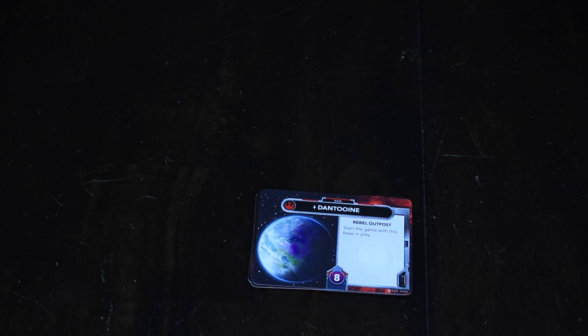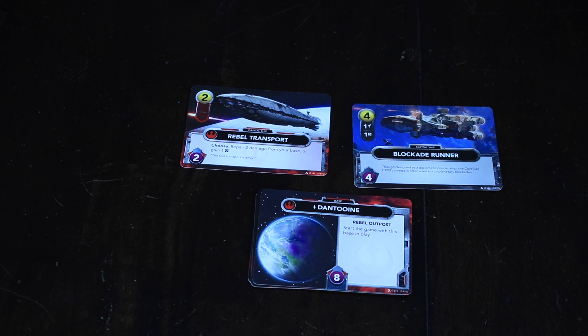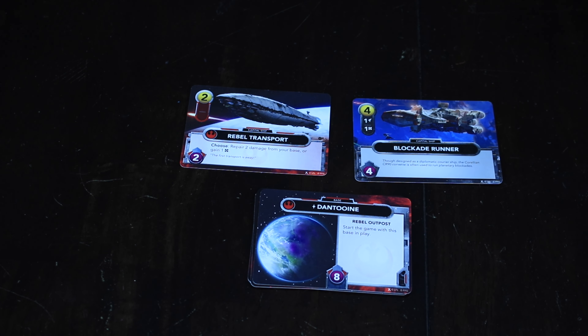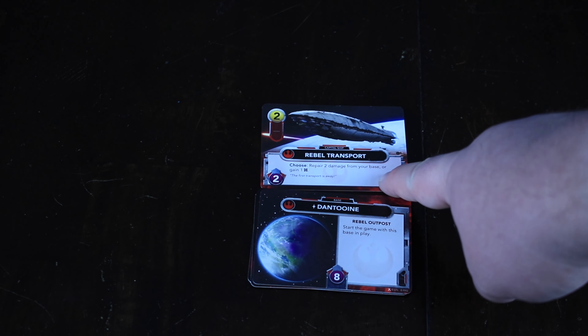Capital ships are oriented horizontally and go out in front of your base, acting as protection with possible special abilities. If your opponent deals damage to you, it goes to your capital ships first. Damage cannot be spread around though — so if a card provides five damage and you want to attack the base, you'd have to attack the capital ships first. A capital ship worth four health would absorb the attack, and any leftover damage is wasted.